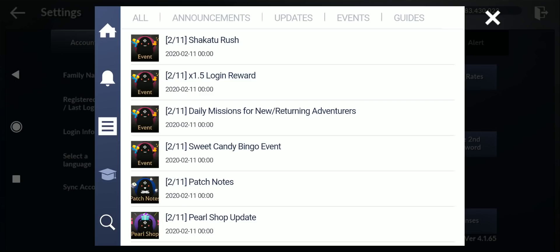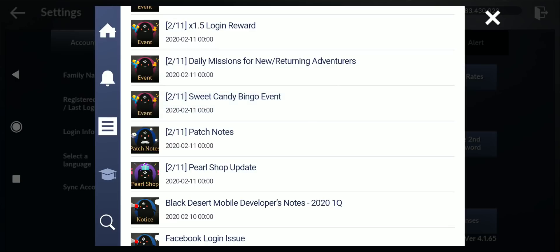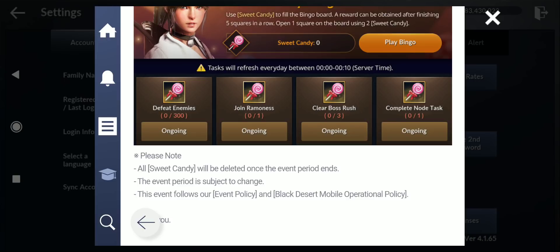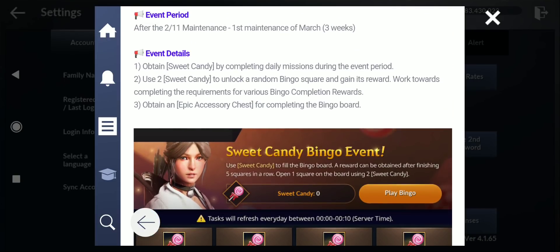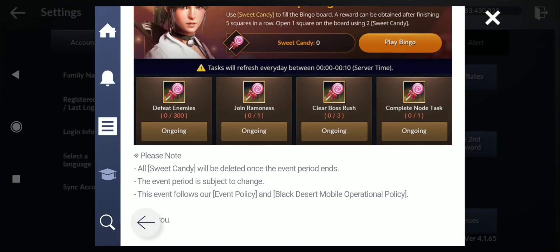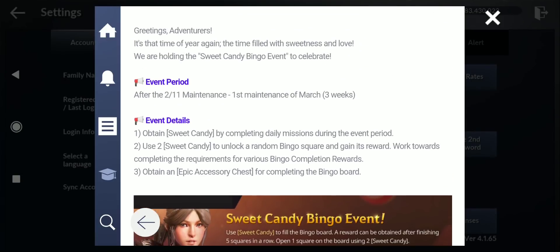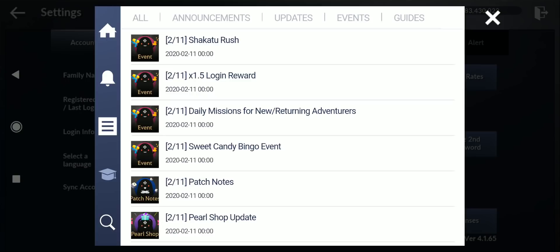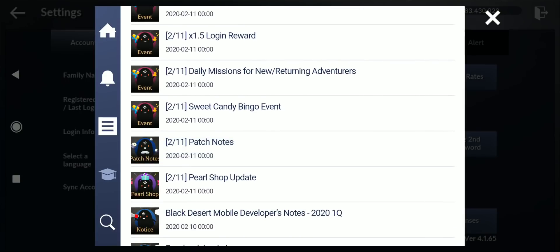For the Sweet Candy details: you can obtain sweet candy by completing the elimination. You need to use two sweet candies to unlock a random bingo square and gain its rewards. If you complete the entire bingo board you get an epic accessory chest. All sweet candy will be deleted when the event ends — the event runs for three weeks, so there's plenty of time.